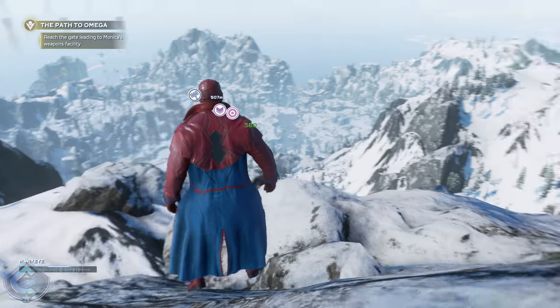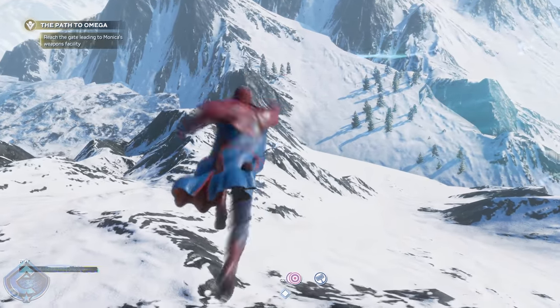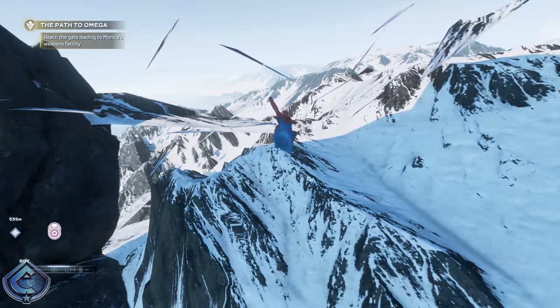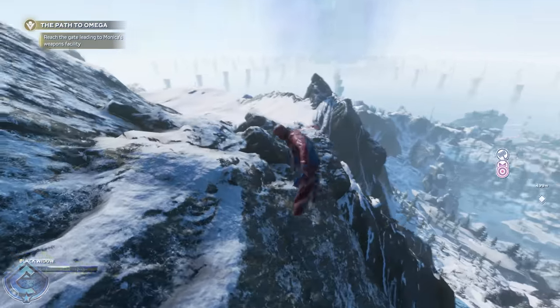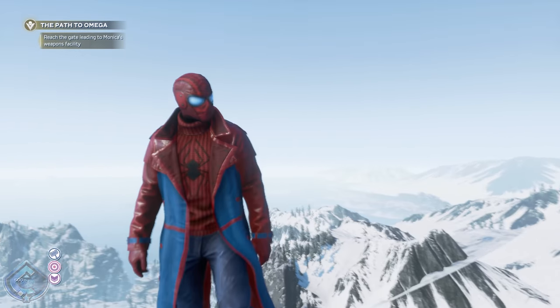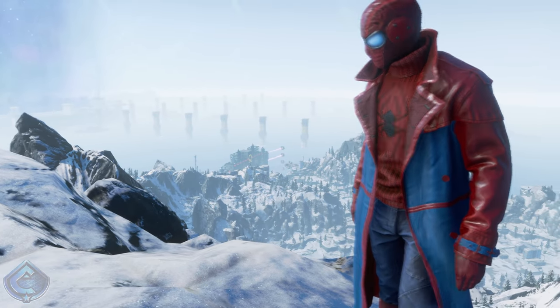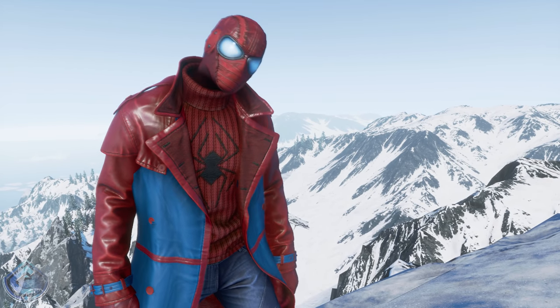That looks bad. Hey buddy, you got another one of those fancy explanations? Of course — you're witnessing a form of electromagnetic radiation. The energy fluctuations are very alarming; we're definitely in the right place. Look at that gate — so much for inconspicuous. Yeah, modesty isn't exactly part of AIM's vocabulary.